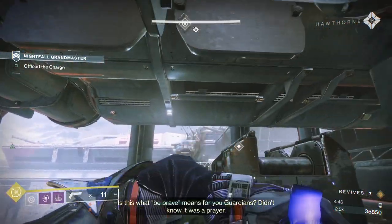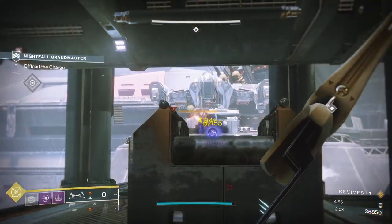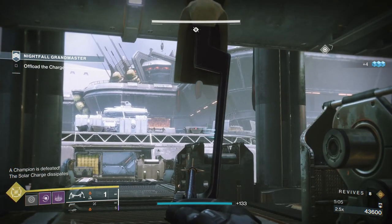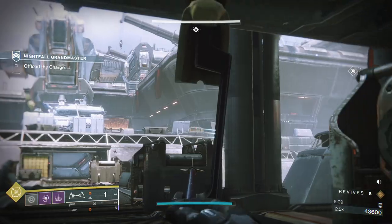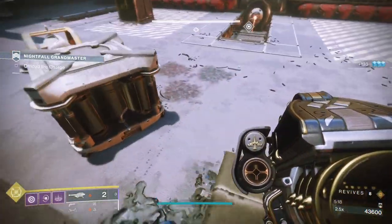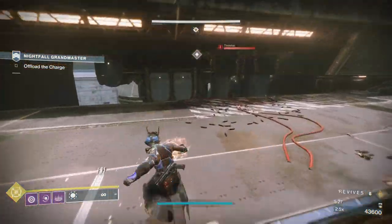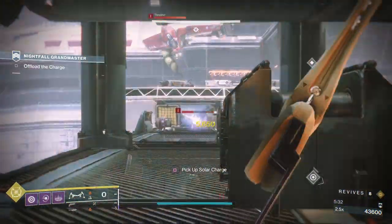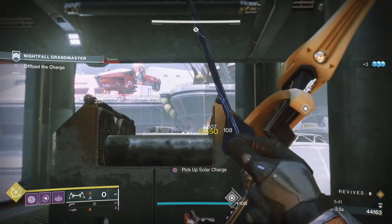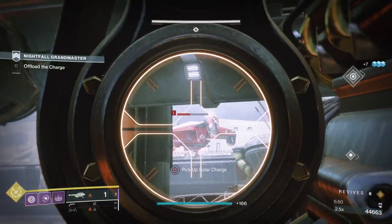We'll take out the Honored Scion at the bottom, then pick up the Unstable Core just to get the first adds to spawn, then drop it. Once I drop it I can take the champion - there'll be a champion dropping right in front of us. I'll throw a grenade to weaken the champion, meaning all my shots will deal increased damage. The reason I didn't go with a rocket straight away is because the grenade does tons of damage and the champion was about to put his shield up.